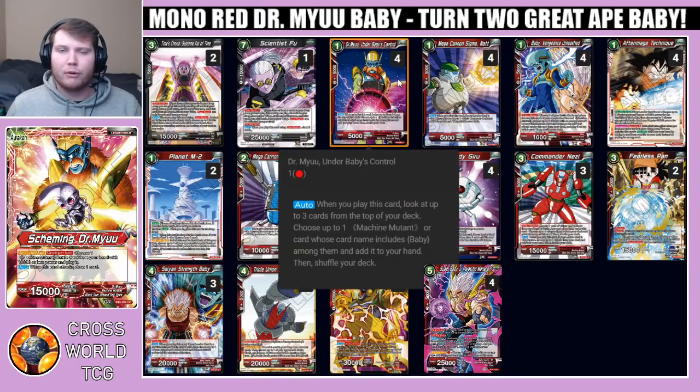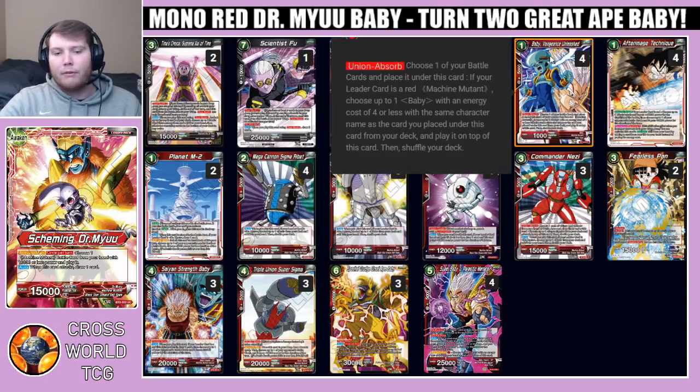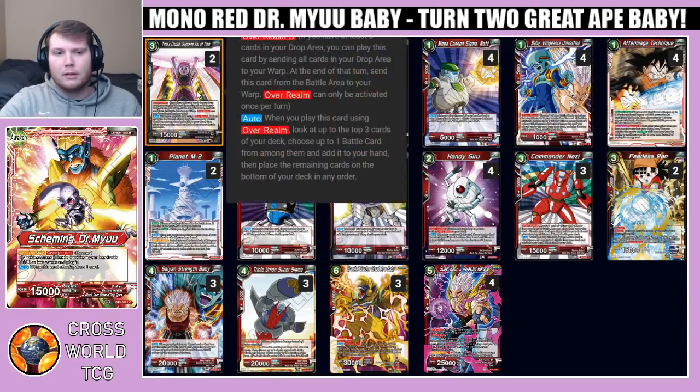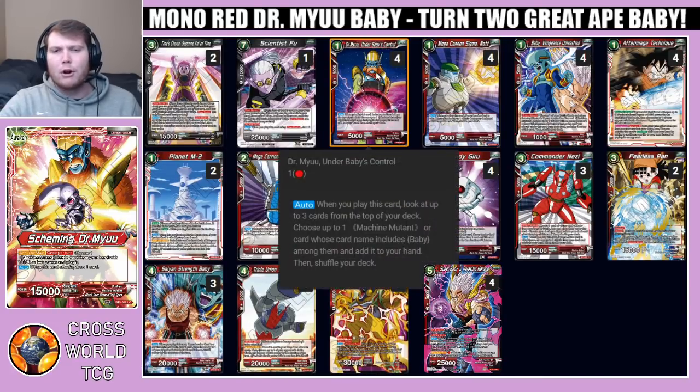The next three cards are all playable for free off our Dr. Mu effect. We have Dr. Mu Under Baby's Control — a one-drop 5k. Auto: when you play this card, look at the top three cards of your deck, choose one machine mutant or other card including baby among them, add it to your hand, then shuffle your deck. Basically this searches out almost every card in this deck. Most importantly it searches for the one-drop, the five-drop, and the Ape Great Ape Baby — helping finish our baby combo — and it's also playable for free off our leader effect.